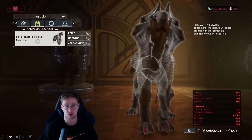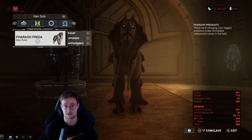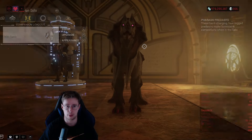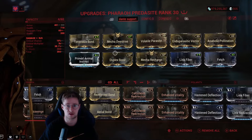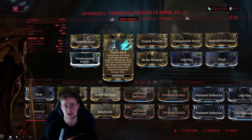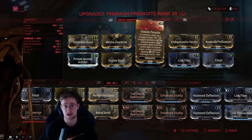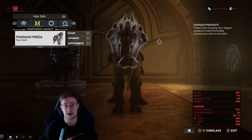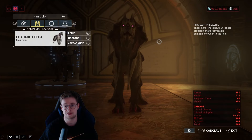First of all, I'm gonna show you the Pharoah Predacite build. I'm gonna keep this short and sweet so you can pause the video and copy the build if you wish. This build is basically about Mecha mods and parasite mods that help you apply viral onto the enemy. That saves you viral on your weapons — you don't have to mod your weapons for viral because the Pharoah Predacite already provides you with that, which is super nice.